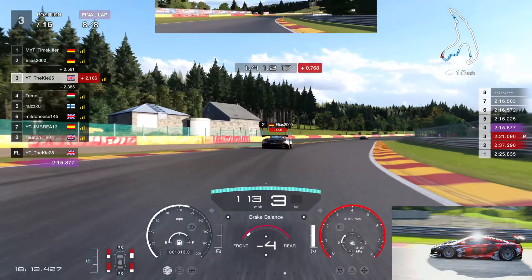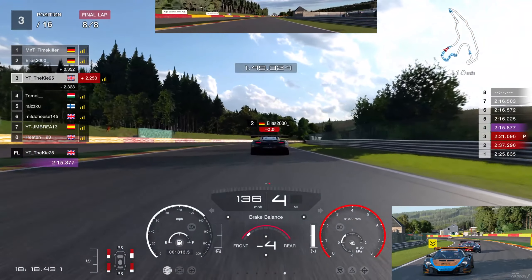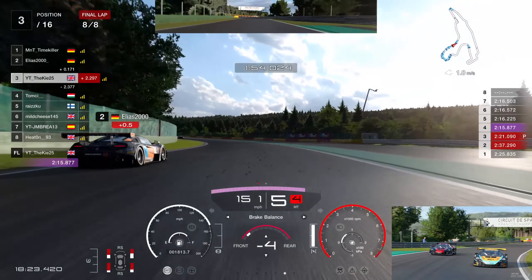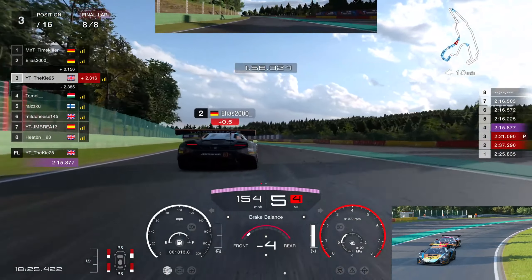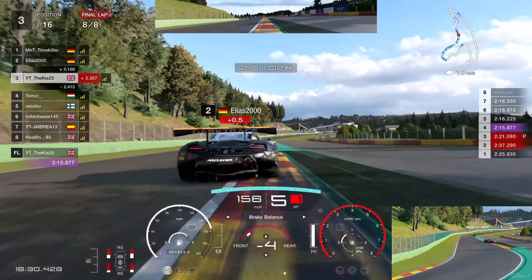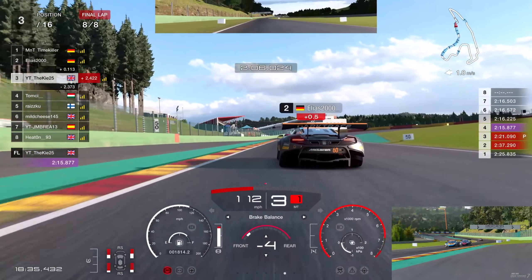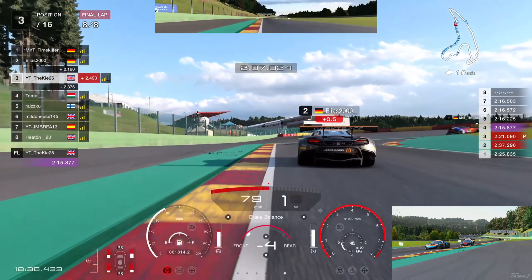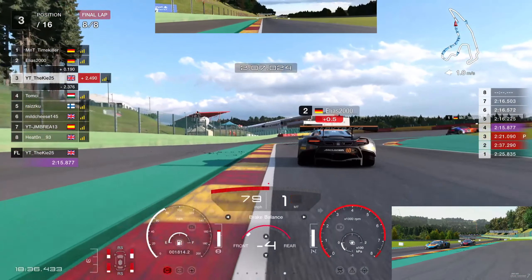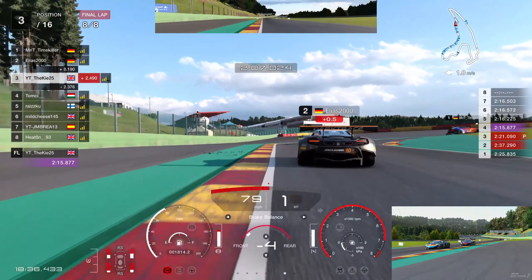We're on minus four brake bias — for time trial you'd probably go plus two or plus three with soft tires on the McLaren for loads of grip and rotation, but in the race if you go that high you'll have no tires left on the rear by the end. Minus four, maybe minus three, is the sweet spot — anything lower and you'll be sliding towards the end. With minus four the strategy and setup feel really nice all the way to the finish.